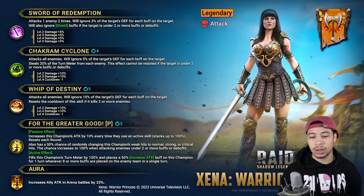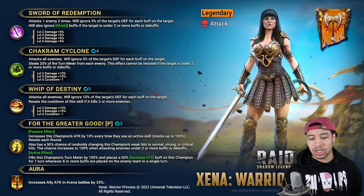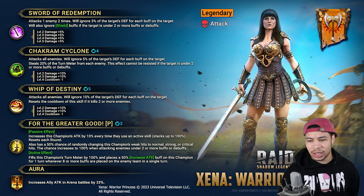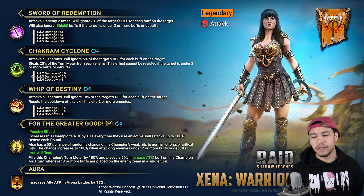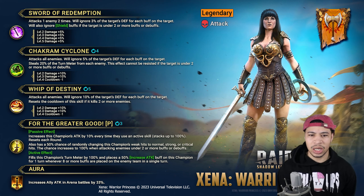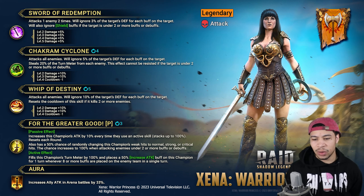She's Force affinity, but if it's a tanky team with buffs up, she's not going to be able to weak hit — that's a very strong passive. The active effect fills this champion's turn meter by 100% and places a 50% increase attack buff on this champion for one turn, whenever eight or more buffs are placed on the enemy team in a single turn. So if they outspeed you — say Siffy goes — she's going to gain 100% turn meter and an attack buff, and then you can use her A2 to steal turn meter back.